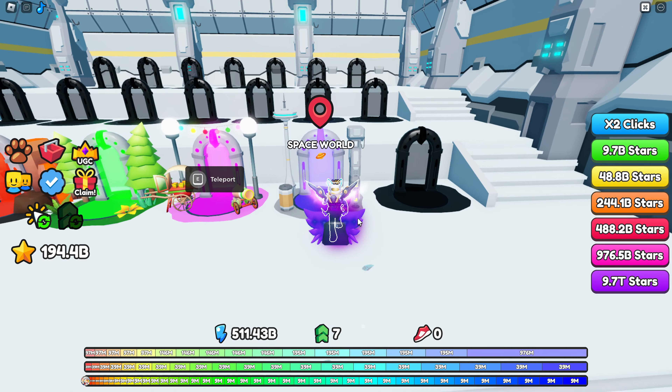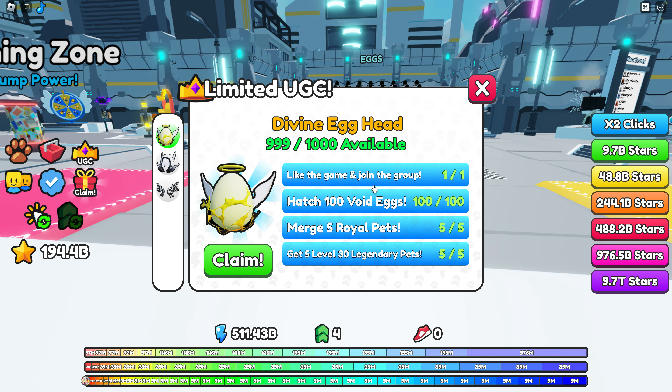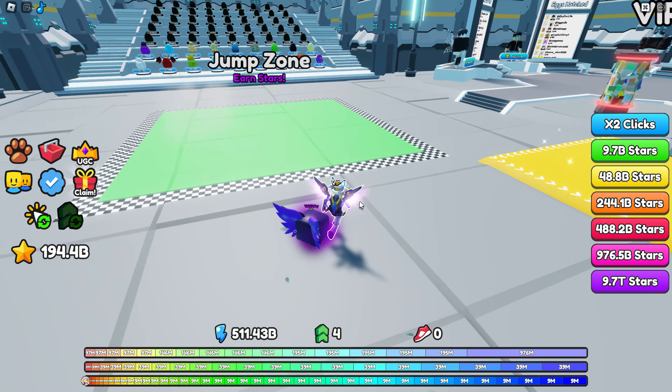The space world is currently the last world. For the UGC item, on the left side you can see the requirements: like the game and join the group, hatch 100 void eggs, merge five royal pets, and get five level-30 legendary pets.